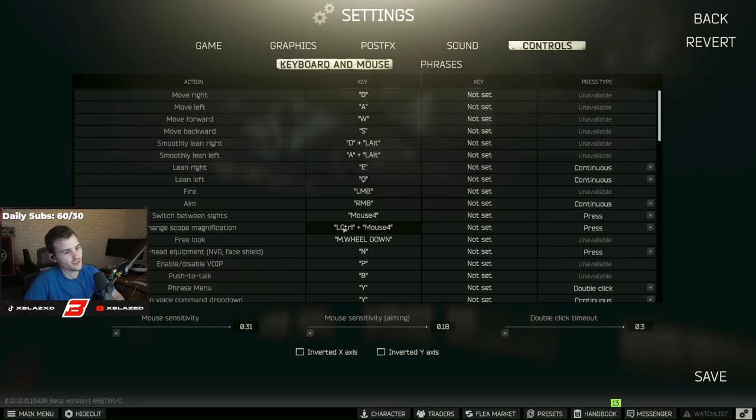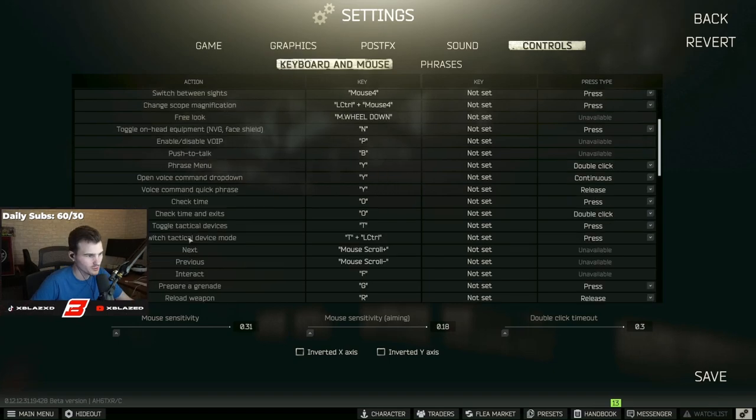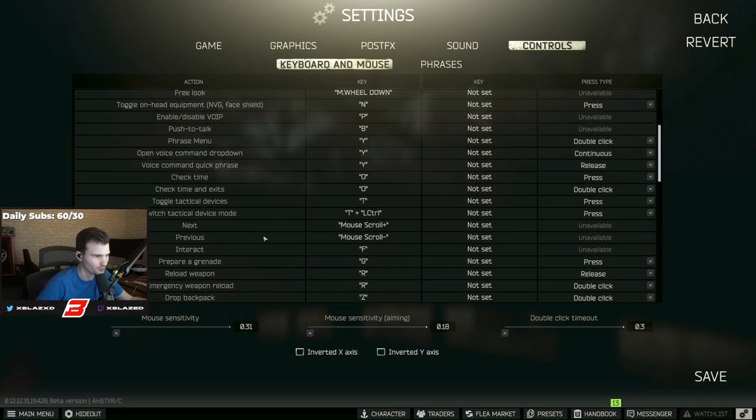Change scope magnification is left control plus the same mouse button as switch sights — so holding left control and hitting that button zooms from 1x to 6x on a Vudu. Enable/disable NVGs is the default keybind. Push to talk for VOIP is B — I use that because it's right next to my thumb, and with my keyboard slightly angled it's super easy to hit while running around in a fight. Switch tactical devices is Control+T.